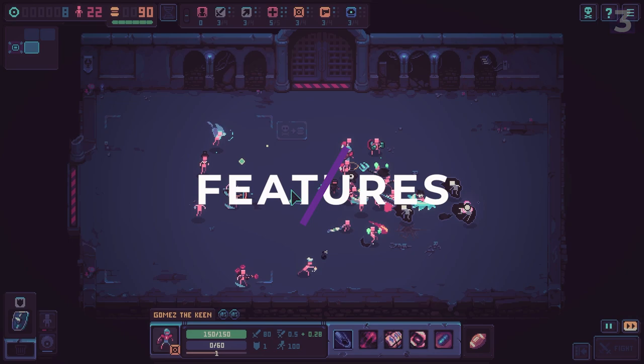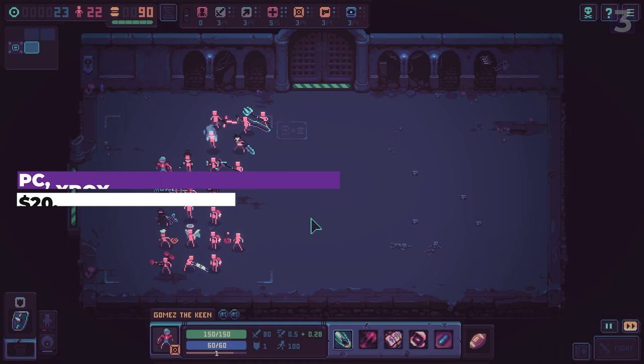Despot's Game is available on PC, Xbox, Switch, and PlayStation, where you can purchase it for $20. It is also available via Xbox Game Pass.